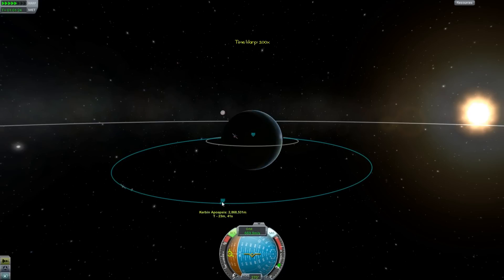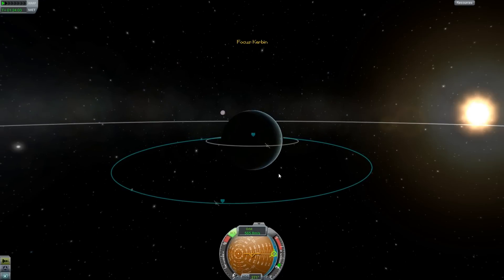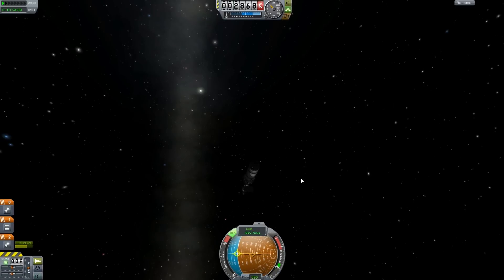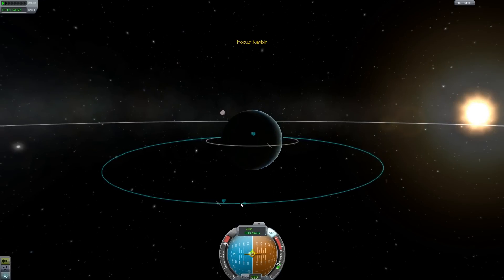I guess we can speed this up a little bit — it's going to take a little bit to get out there, and it slows down quite a bit once we get out here. Let's flip this thing around. I left the RCS on — I guess they fixed that bug where the RCS was constantly firing while you're fast-forwarding. Good that they did. Okay, turn the RCS off, and we are burning for geostationary orbit.